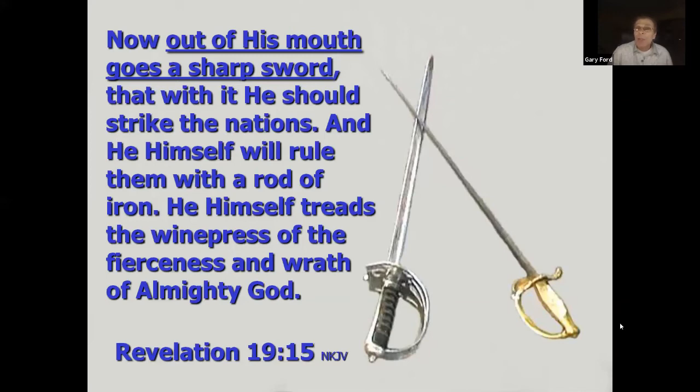At the Garden Tomb, the speaker discovered a wine press about 30 feet away. The tomb is a family tomb — no one else would be buried there — but turning away, he found this wine press. Given that Revelation 19 says Jesus 'treads the wine press of the fierceness of the wrath of Almighty God,' finding a wine press right next to the garden tomb was significant and beautiful.